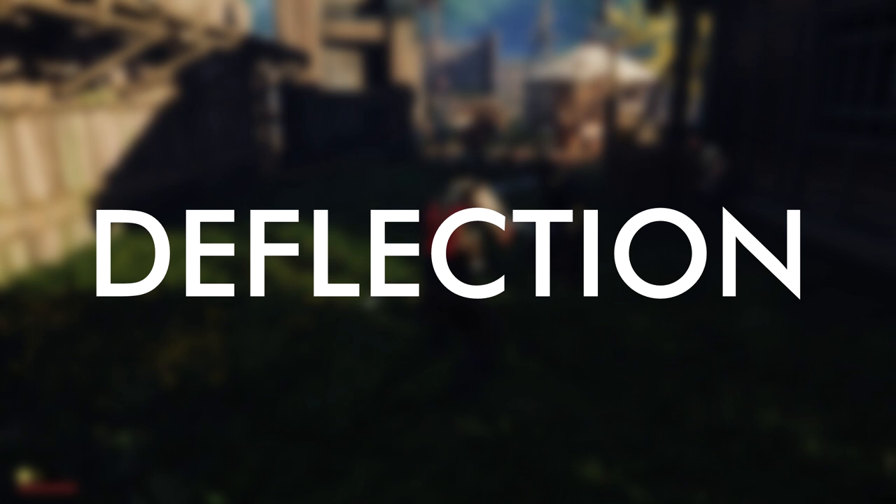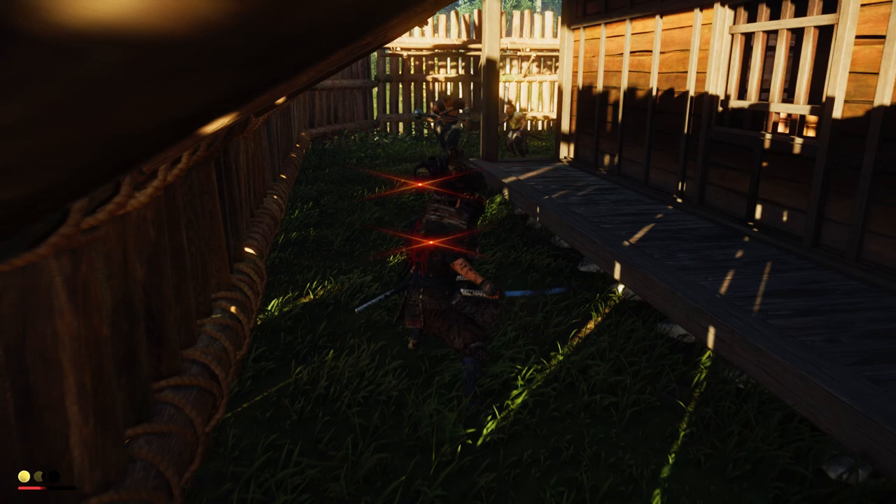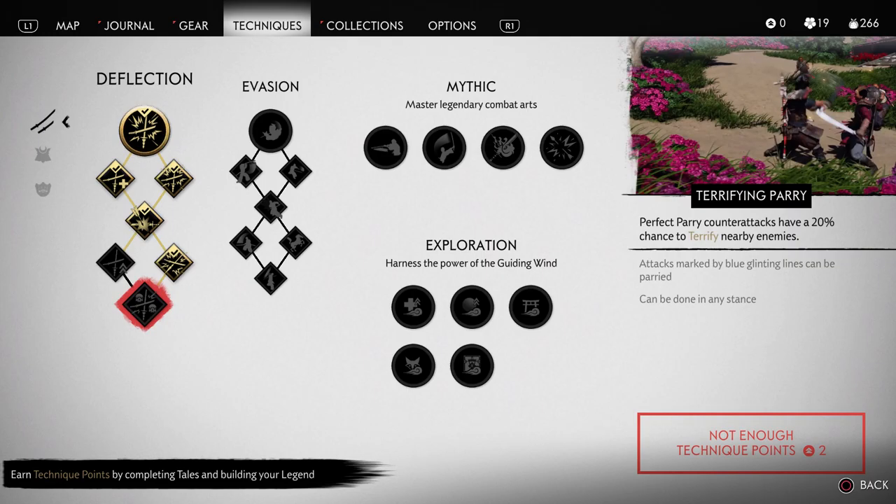The second tip in regards to combat is that you should focus on the deflection skill tree early on. Mastering the combat in this game means mastering the parry mechanics, but you can't parry the unblockable attacks that have a red flash to them. So spend your first technique points on the deflection tree to turn those unblockable attacks from the spearmen and swordsmen into flashing blue attacks that you can parry, but not block.